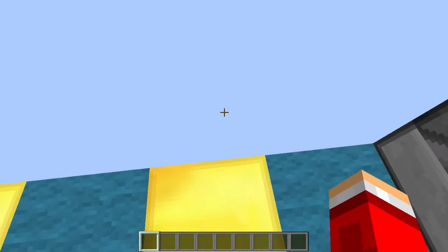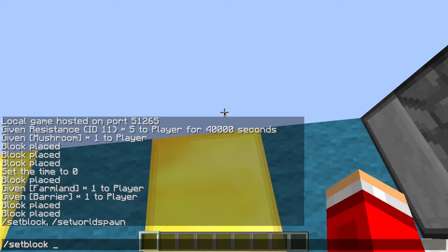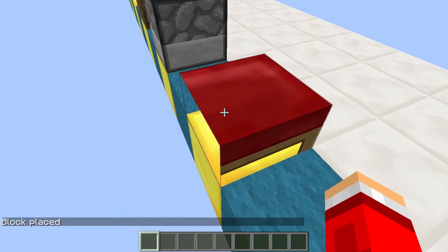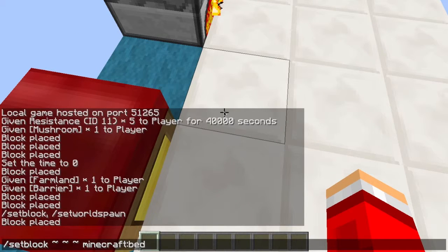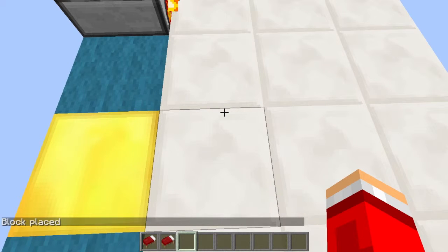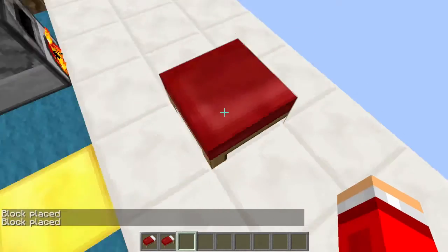Next we've got the bed. Type /setblock, just type in bed and you'll get this half bed. You can even change its position, like where it's facing. If you want to change its position, type in bed space 2 and it will change its position.